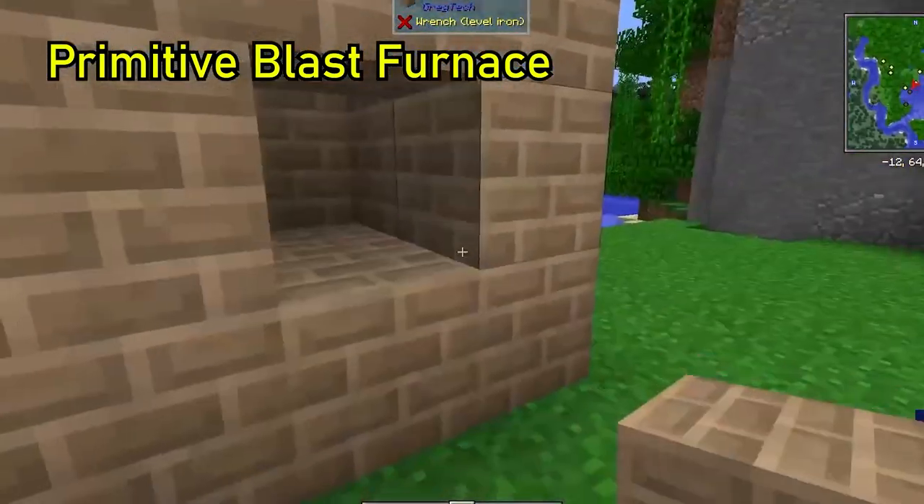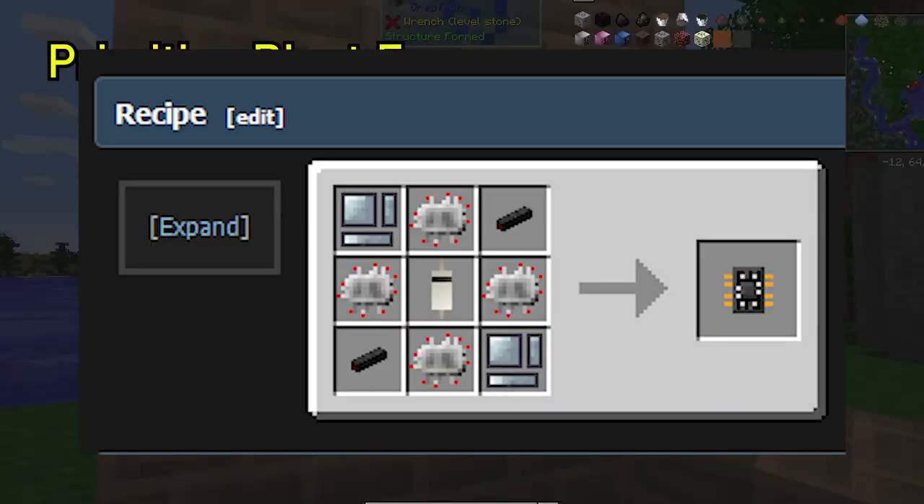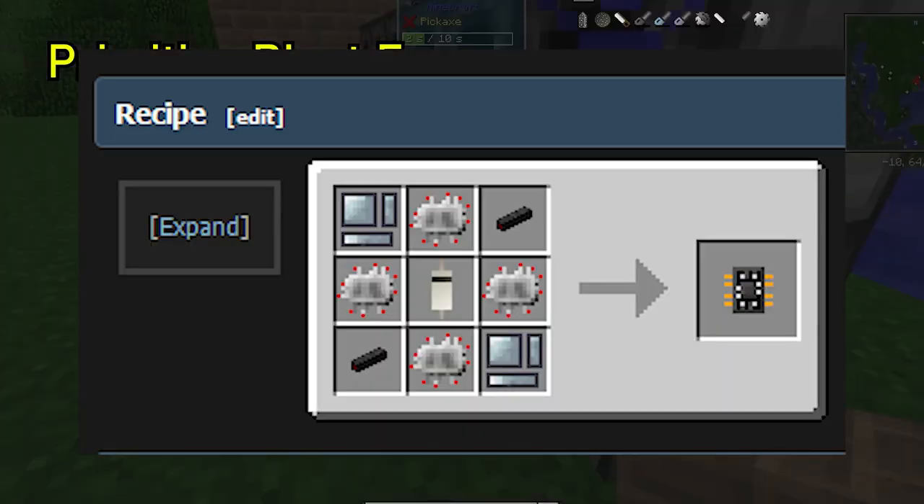This might look incredibly difficult to make if you are not trained, but this is just the beginning. Combining four primitive circuits with some more funny electronics will create a good electronic circuit, which is required in medium voltage.